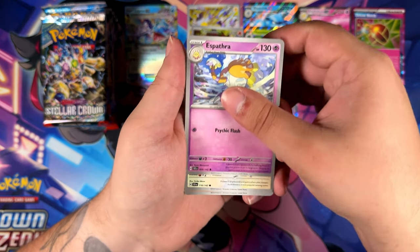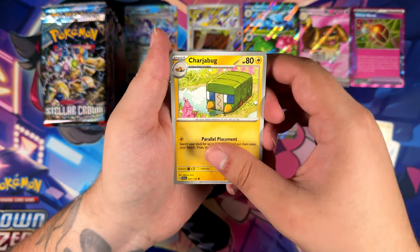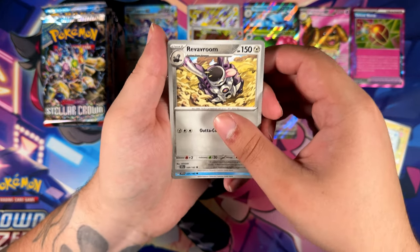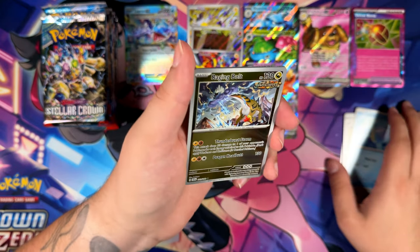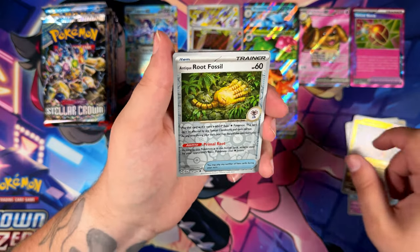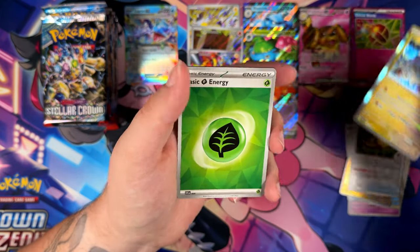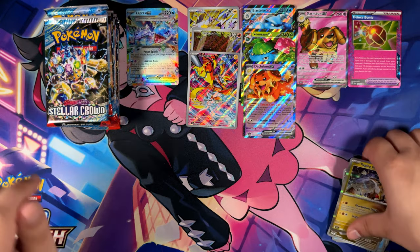Let's see — a Sparta, a Glamiel, Pancham looking very energetic, Karchebuck, Crabdominal — didn't pull the Illustration Rare for that one in the Apryos opening. Our Reverse Raging Bolt, Ancient Root Fossil, and another Raging Bolt. The double Raging Bolt — surprised it wasn't a Lightning Energy in that pack, that would have been very fitting.